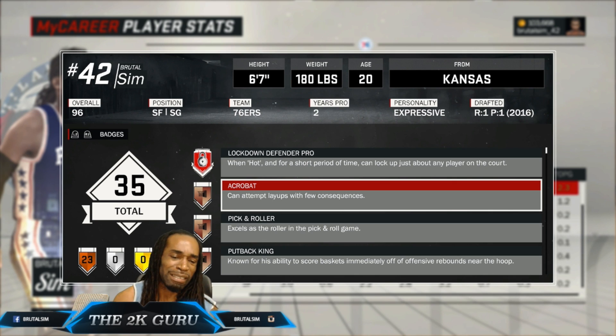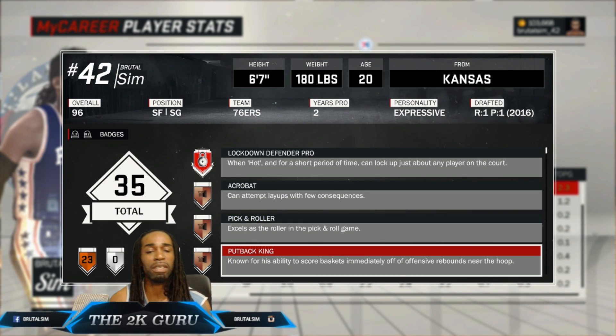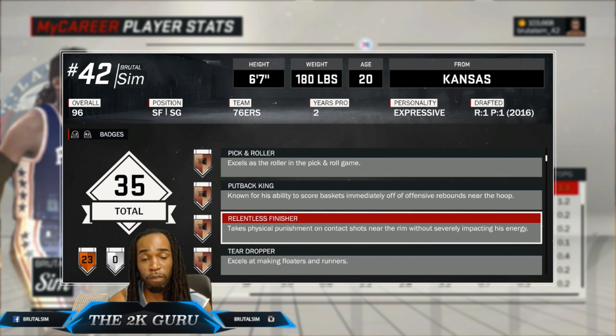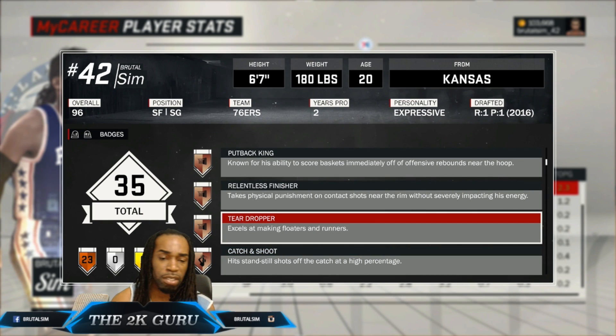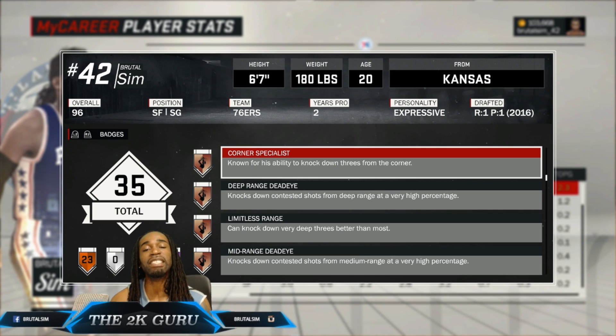I advise you get Acrobat — a pretty good badge that helps make contested layups and those change shots inside. Pick and Roll Defender of course, since it's trending high. You won't be setting a lot of screens or popping. Put Back King is just a fun badge to have. Relentless Finisher of course — with your strength it helps you make a lot of contested shots, especially against smaller players. Teardrop and Catch and Shoot are a must. This combination coming up right here is a must-have.